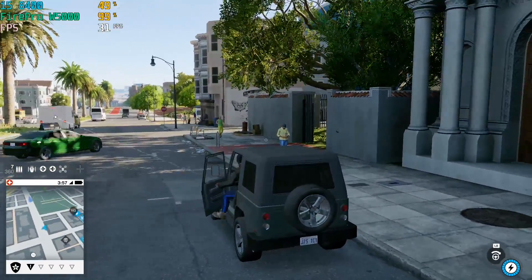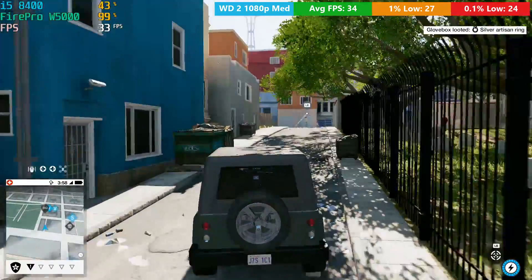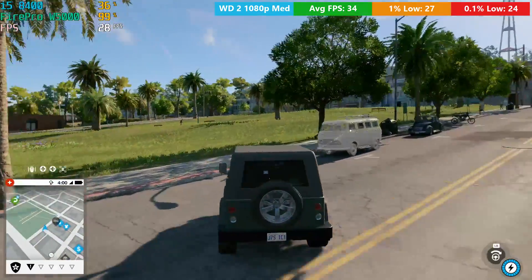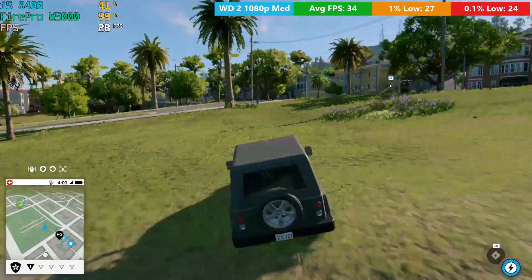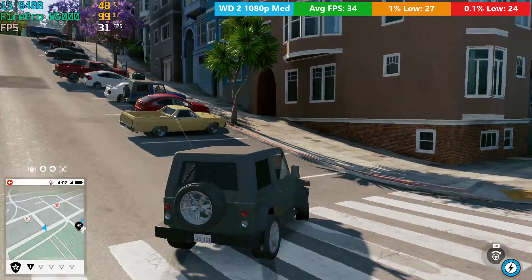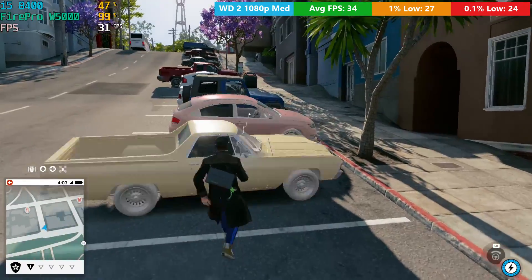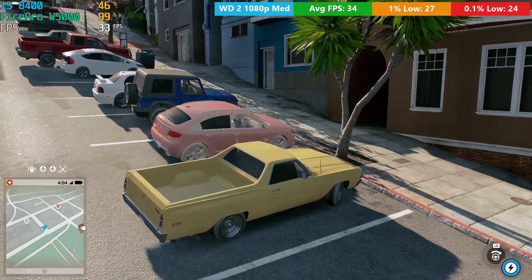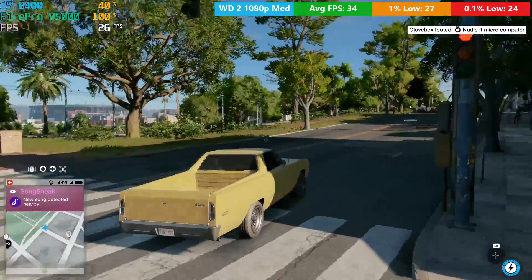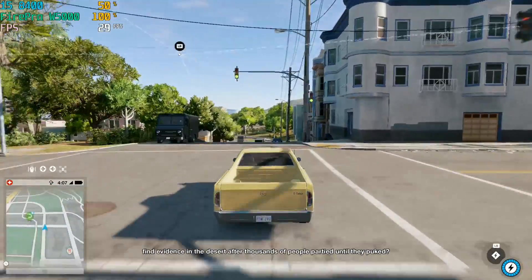Watch Dogs 2 actually defaulted to medium so I left things there, and we did see at least 30 frames per second on average. As always, the first 30 seconds or so will be very jittery with lots of stutters, but the game irons itself out the more you play it. 1080p medium was okay — you could turn things down to low for a more solid 30fps, but medium gives a nice balance between performance and graphical fidelity. The open world of San Francisco still looks great and is very fun to explore.